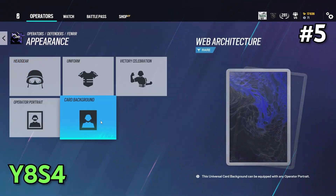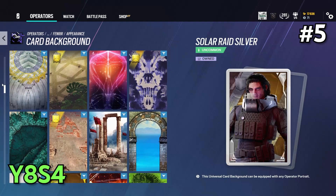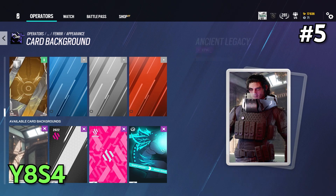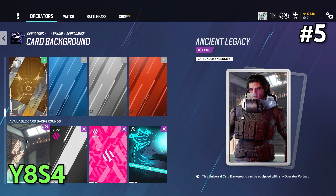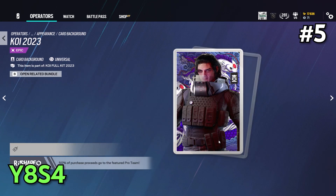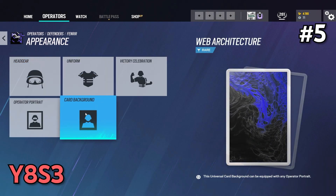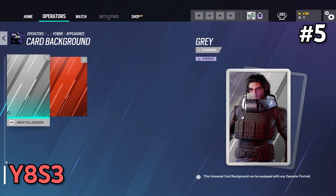Don't know what operator card background to purchase? Don't worry, because in the new season, if you go to your operator card background inventory and scroll far down, you can find all of the operator cards that are available at the moment. You can even preview the card background that you like on your operator card. Last season, this feature didn't exist at all — shoutout to Ubisoft for adding this.